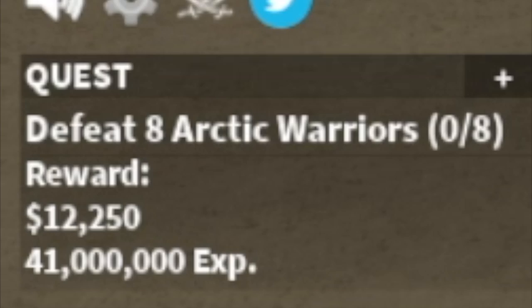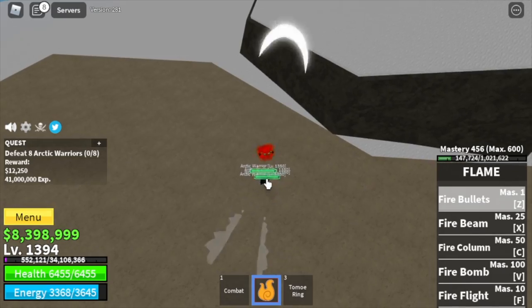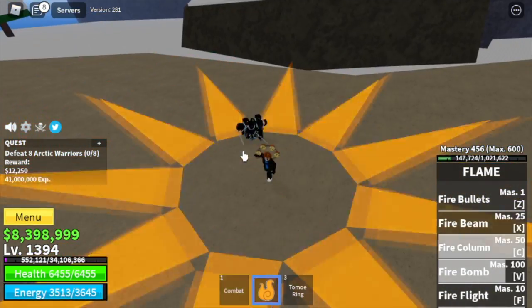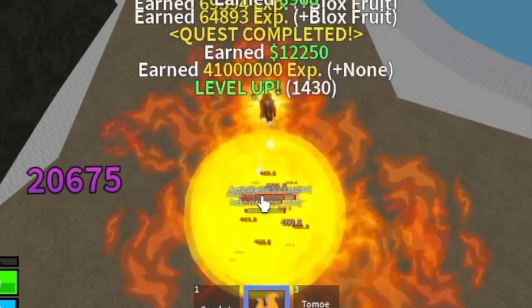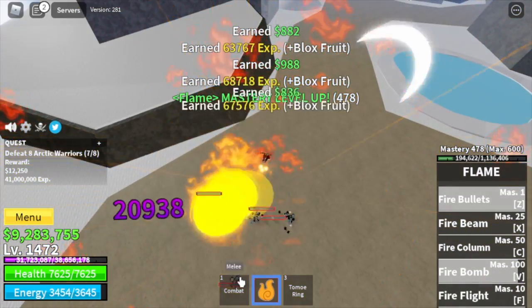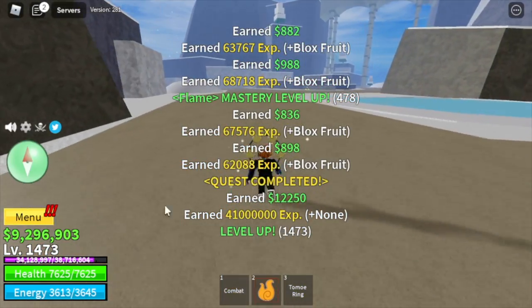Next island is the Ice Castle. Target: Arctic Warriors. Elemental effect is active, but you need to use three skills. Is that hard? I guess no — just one button added to the grind. Our goal here is 1,473.